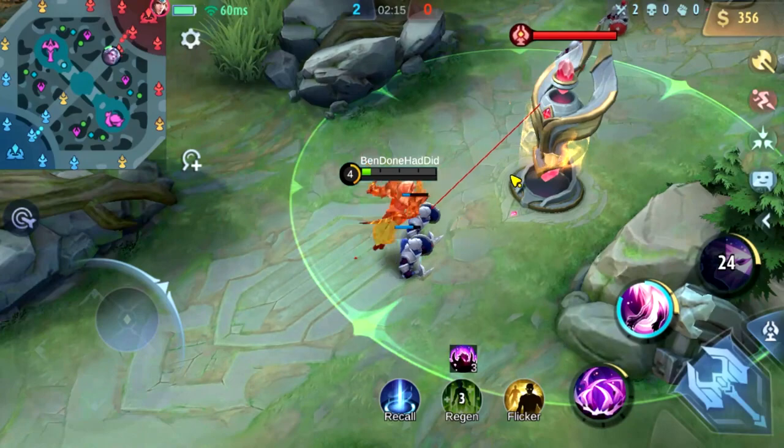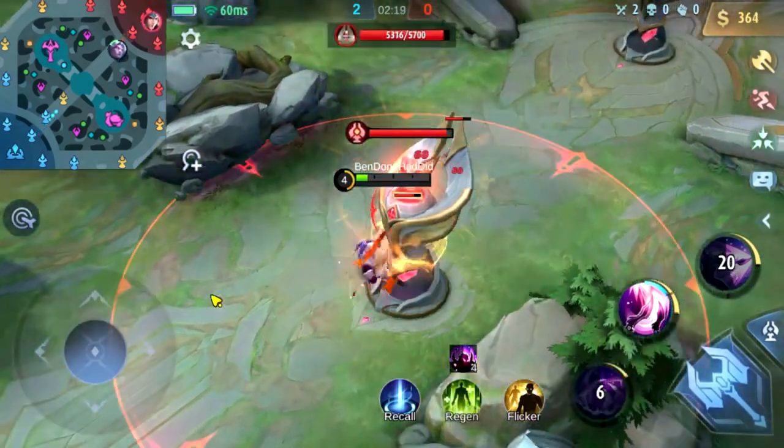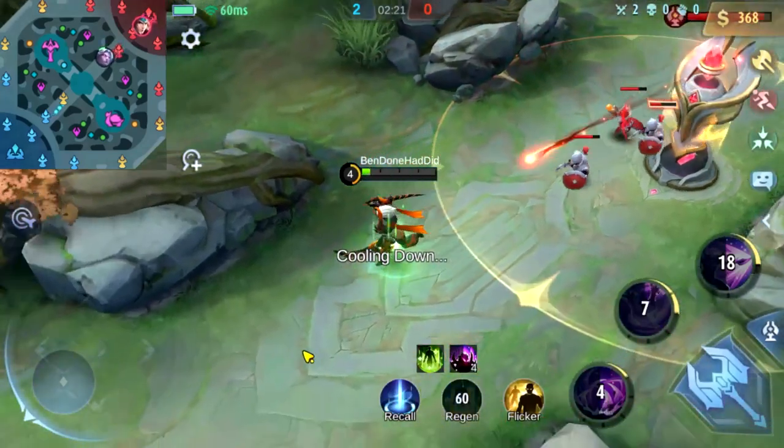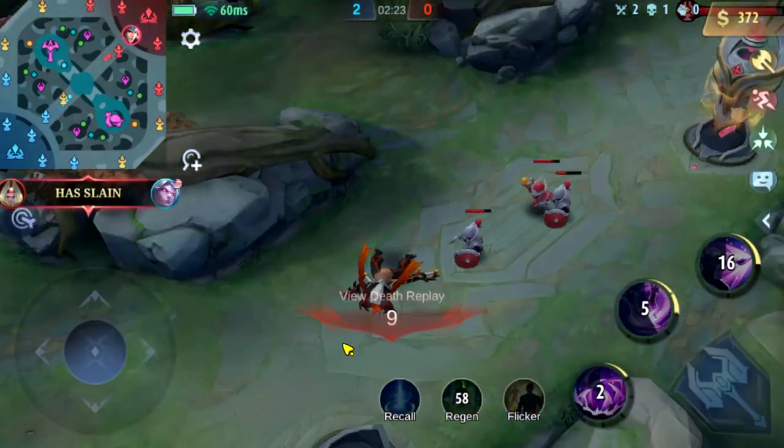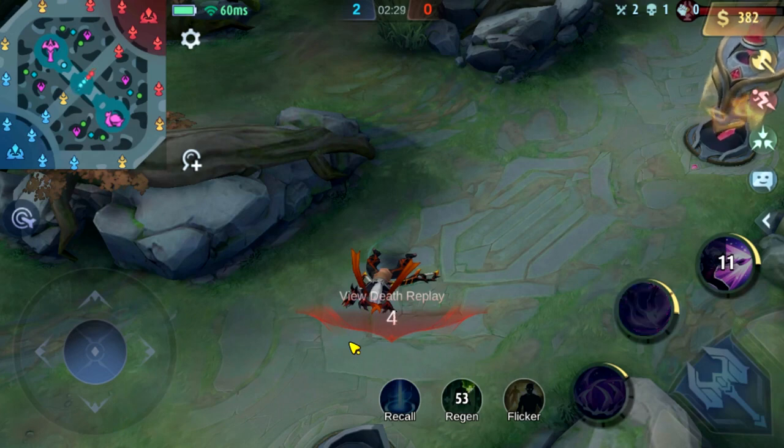Sidebar: the first turret is worth 110 gold when you destroy it. The second turret is worth 130 gold. And the inhibitor turrets — the third turret in each lane — are worth 150 gold each.